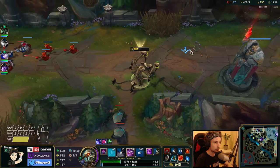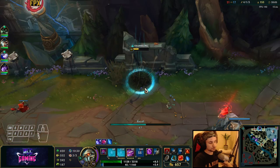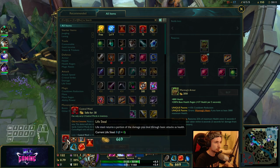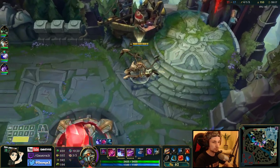Now we have one more stack needed for my ult to be maxed out from getting creeps. So we're going back to base, and this time we're going to buy Warmog's as the next item, which is going to help us be even more tanky.